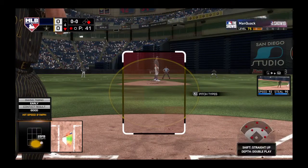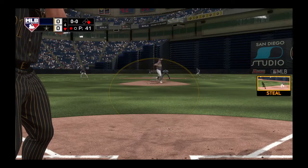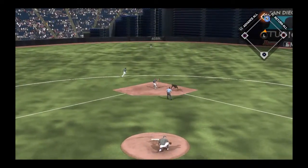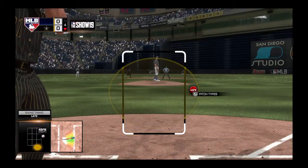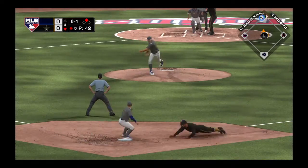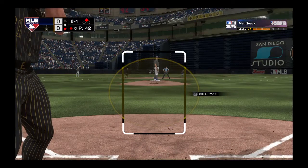At the plate, Mike Piazza reached base via the walk in his first plate appearance. First offering on its way. And there he goes towards second. Pitch swung on and missed, the throw. Here he's going to get him as he swipes second. Now a pickoff play at second, but he gets back in time safe at second base.